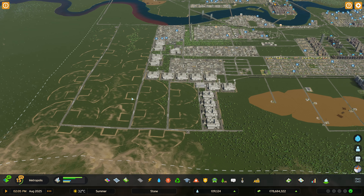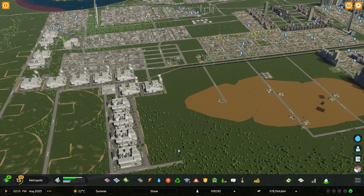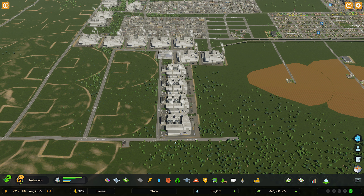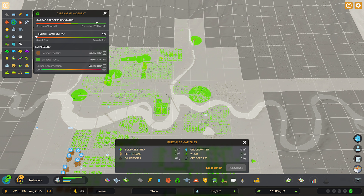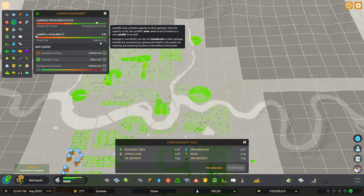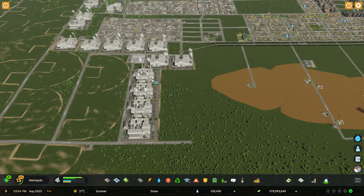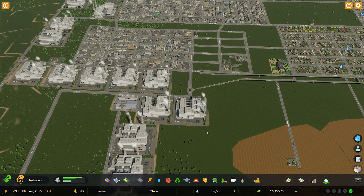I don't know if the land will change - I know sometimes it does adjust over time. Maybe they have some kind of erosion code where it just smooths out automatically. Looking at garbage stats: we have 426, and it says we have landfill ability - interesting. Maybe this never really mattered. We're down to zero but our processing is fine.